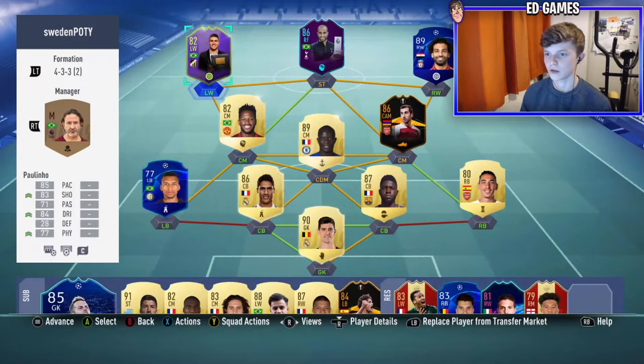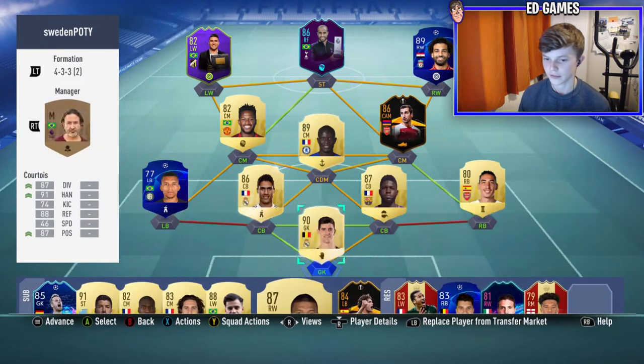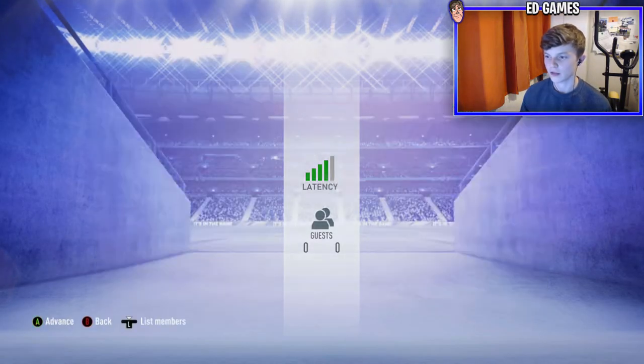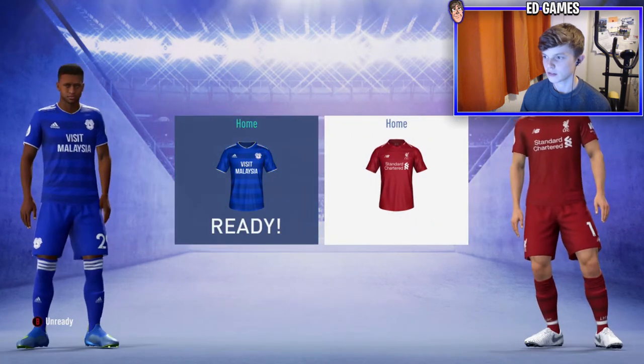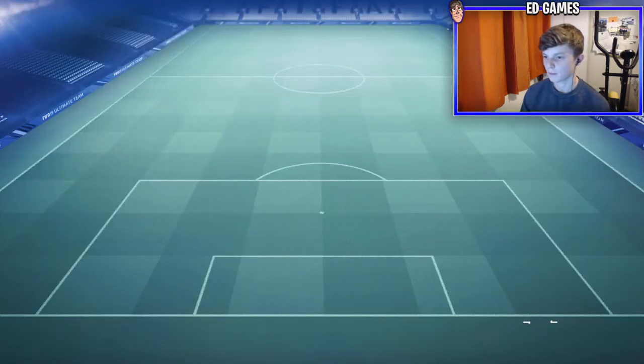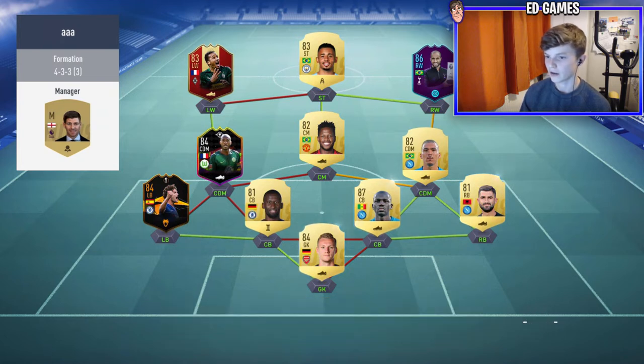I haven't used him yet — no games — and I haven't used this squad either. I've used some of the players but not in this team. Got some good subs to come on if we need them, so let's get straight into the game. Found an opponent straight away, so it's like a live game with the Sweden Player of the Year. Hopefully he's good — Liverpool versus Cardiff basically. Let's see who this guy has in his team. He has Pepe — I have him on the bench — and Alonso, I have him on the bench too. Guilavogui, SBC — a few good players in that team.